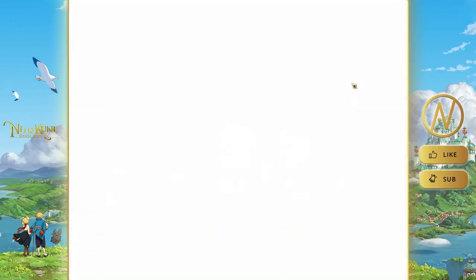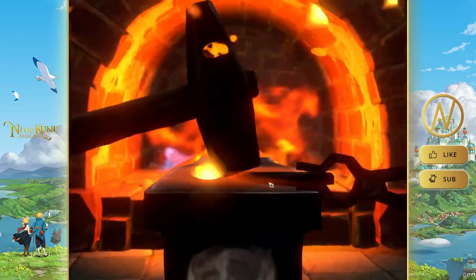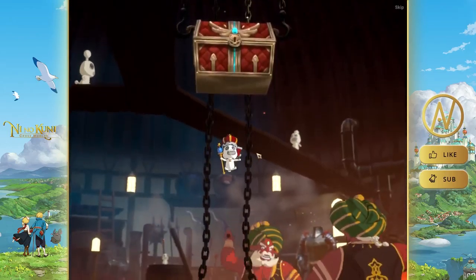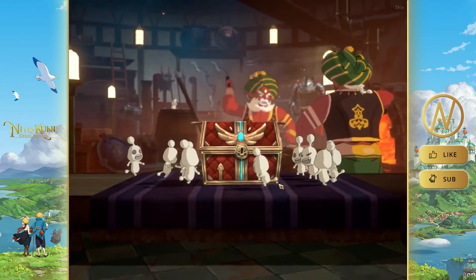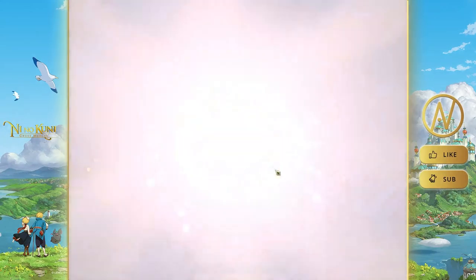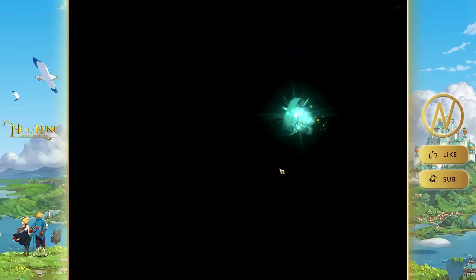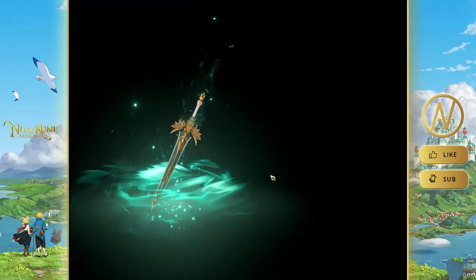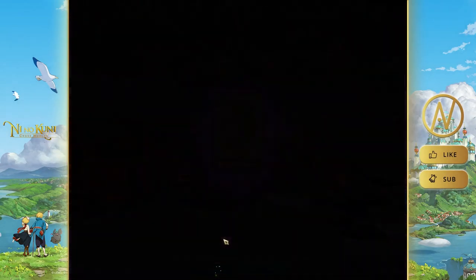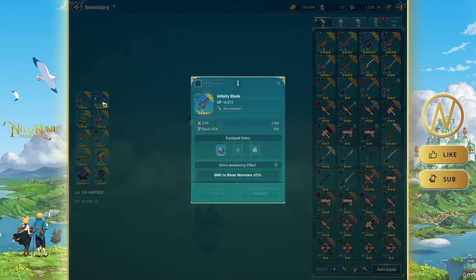If I get a red box that's the good result; the other box types are not great. Let's see — a three-star result, not bad, I can use it for upgrading. Three more summons to go, come on, give me something good.